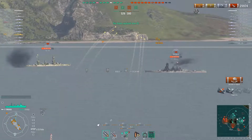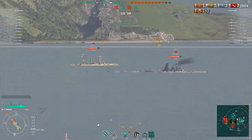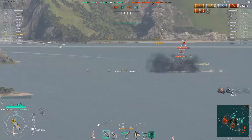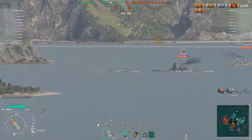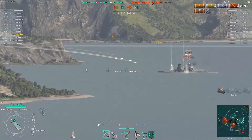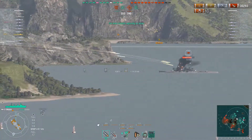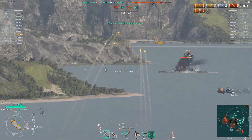If I were closer I could probably run the shells back and forth along the length to set fires all the way down. The primary issue with the long arc is it's very difficult to figure out exactly where it's going to hit. The easiest approach, especially at this range, is to aim for the central infrastructure area where the pagoda bridge is - that's where you're most likely to hit, and you'll still get decent fires there.